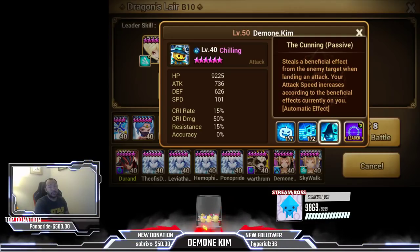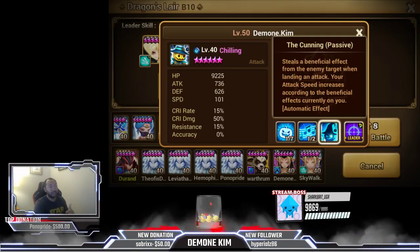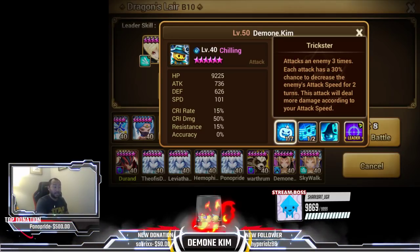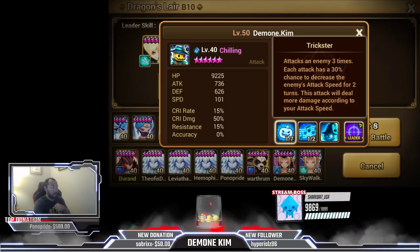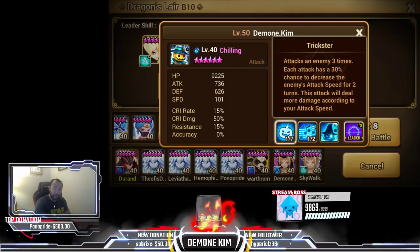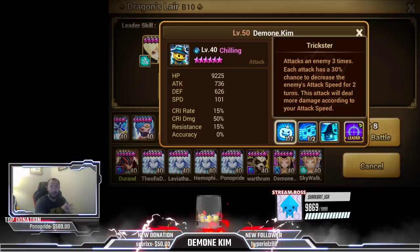Chances are if you're running him at like 180, 160, whatever, you're not really seeing that much damage from his speed. But basically, what this passive allows him to do is every time he attacks with skill 1, he has a chance to steal a buff — he's stealing cookies out of the cookie jar every time. As long as you have the accuracy you're supposed to have — which for dragons is 55%, giants is 45%, etc. — you guys know that already.